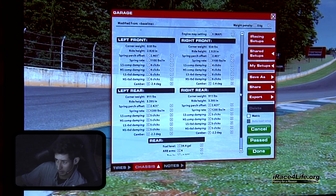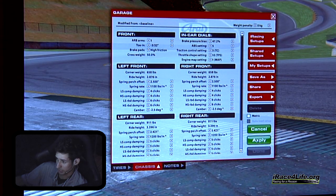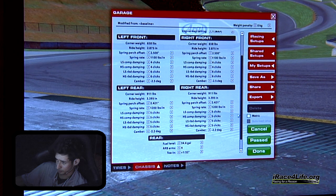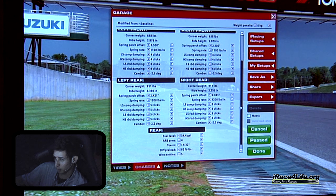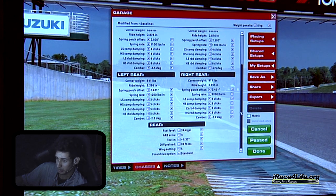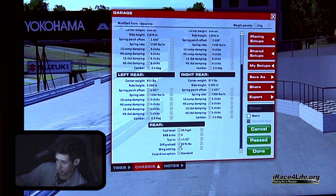For those of you who run Lime Rock — a track with a lot of right-hand corners — even there I usually don't run asymmetric. I found it's not really worth the effort because it seems to balance itself out as far as lap times. If you've got almost positive inside front camber with an asymmetric setup, you won't be able to get through turn three very well, and you end up losing the tenth or two that you gained in other corners. So generally run symmetric everywhere.